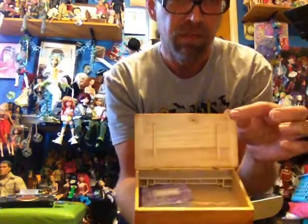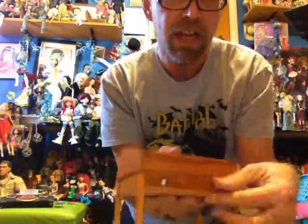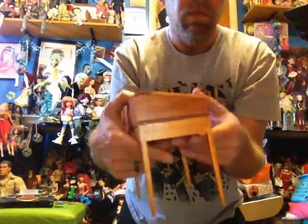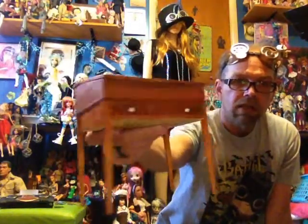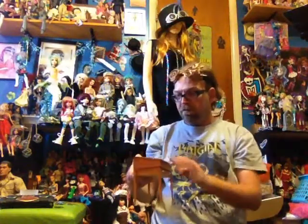Thrift finds — found this! It has the little slots. I was dying, and only three bucks. It has a little drawer. And it's perfect — one-sixth scale, I'd say. So Barbie, Blythe, all of them. And maybe even like the OSD or small MSD. I thought it was really nice and it was only three bucks. It said 50 cents on the bottom, but that must have been from a yard sale and it didn't sell.